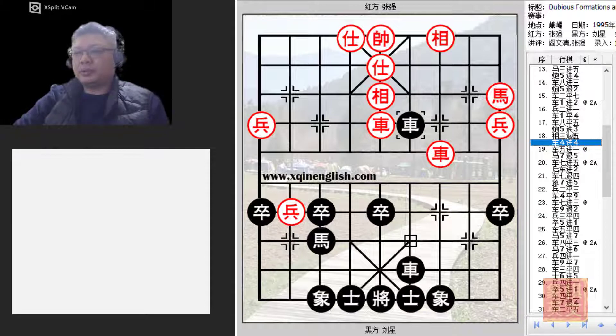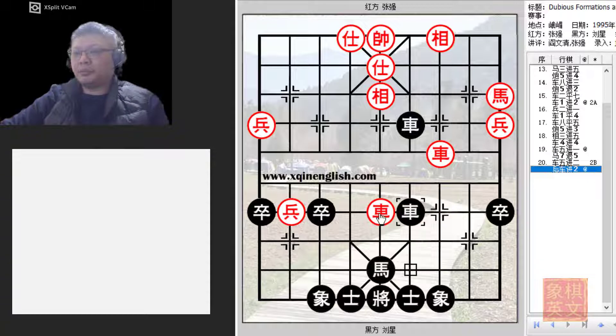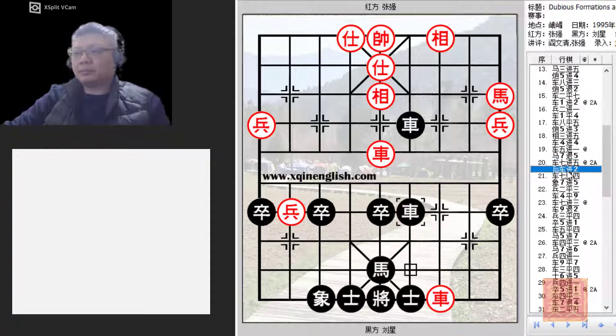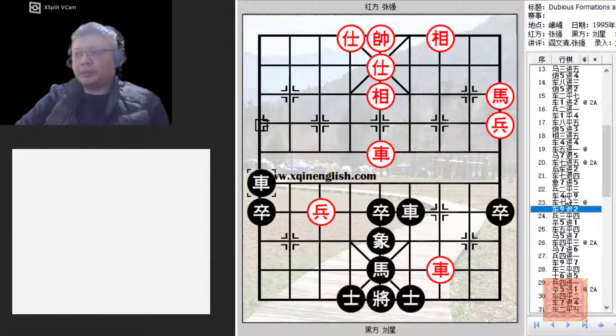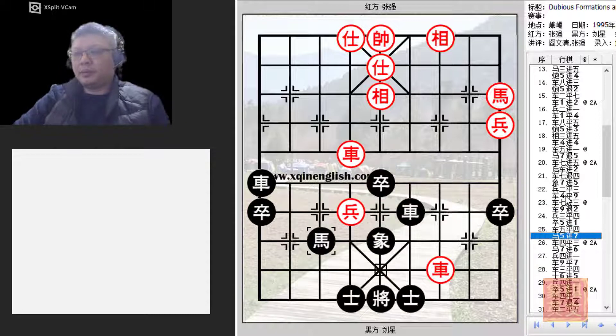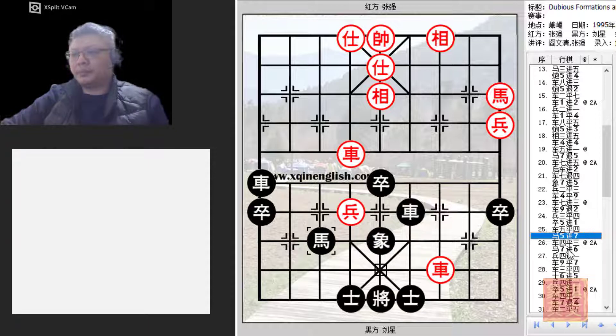Black tried to simplify the situation. Red played nicely by capturing the elephant instead of playing R5+2, because black would have the opportunity to trade chariots. Black's attempt at a discovered attack: move the chariot away, the elephant would be threatening the red chariot. Black tried to gain a pawn advantage. Once the chariot was here, red was prepared to advance. Black tried to move the horse over — one possibility would be to go for a fork. Red responded very nicely with R4=3.